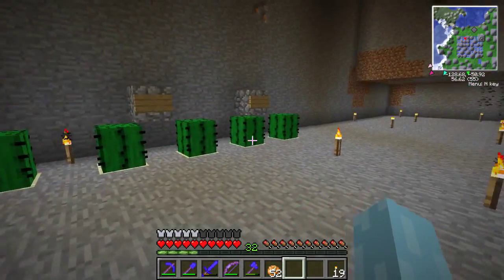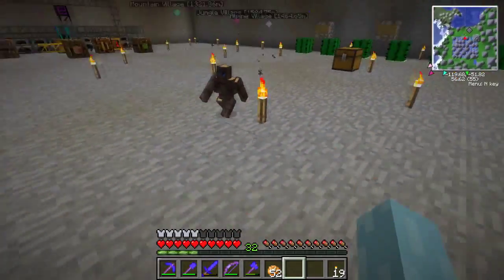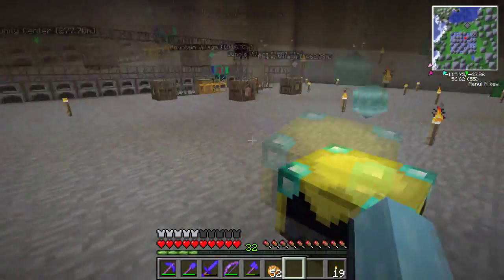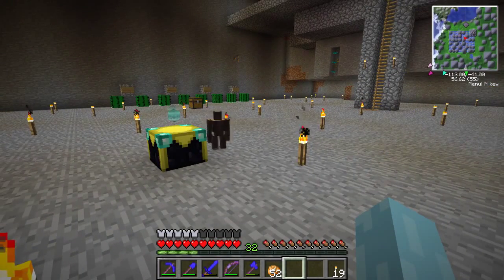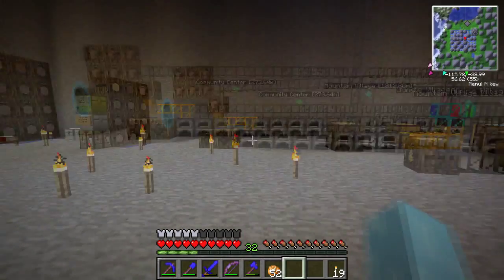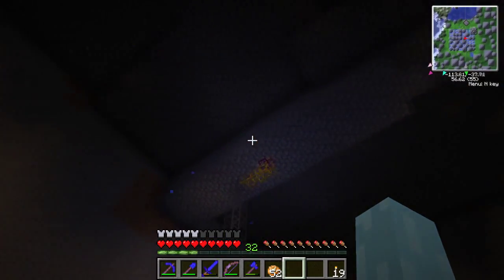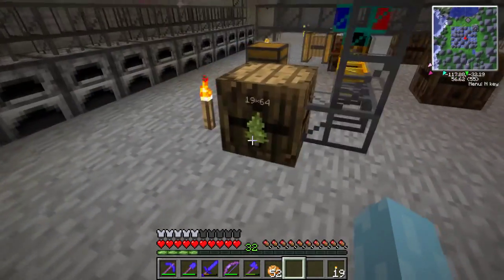I've used him to kind of automate the cactus farm here. I have no idea how to make a wood golem — he's kind of specialty magic Thaumcraft, I think, and another person on the server did that, so I have no idea how that works.